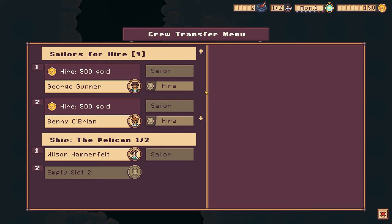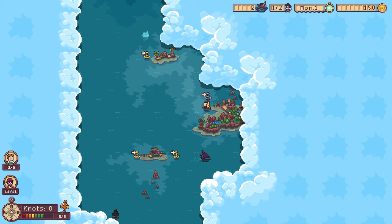We got a gunner — oh no, that's his name, George Gunner. Is he a gunner? We need a gunner. They're both sailors so I don't think they're specialties really. But they cost 500 to hire. That's crazy. When I saw the four up there, I thought it meant four gold to hire a sailor. That's not the case.